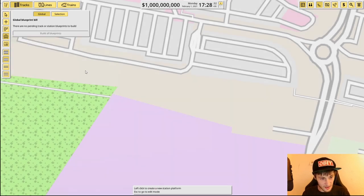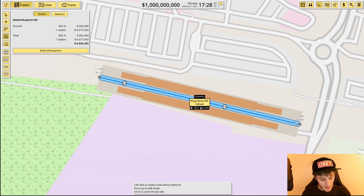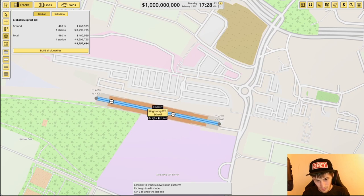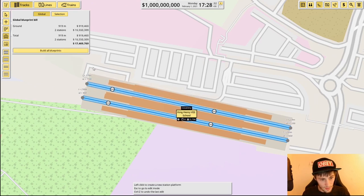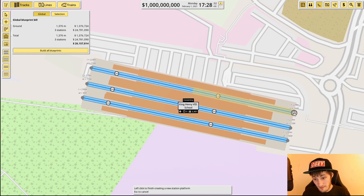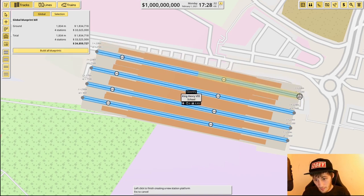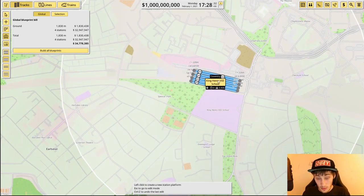If you make a mistake, Ctrl+Z deletes everything. I want about 200 meters of train track. 230 meters is fine. We're going to have a few platforms because in real life Coventry train station has quite a few. I've gone for a four-platform train station.